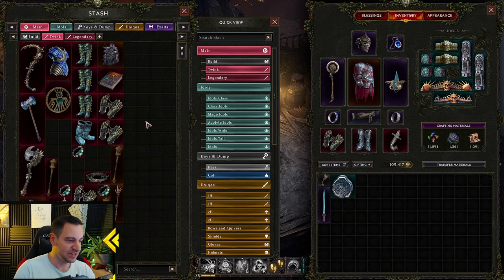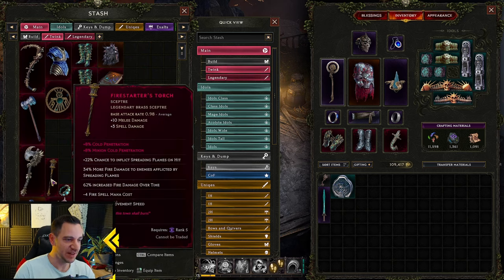For example, I have done this here. The Firestar's Torch — I was crafting this. I had one LP on it, so it was a 1 in 4 chance, and I got cold penetration on it, which is pointless on a fire item. So this is how I bricked this item.